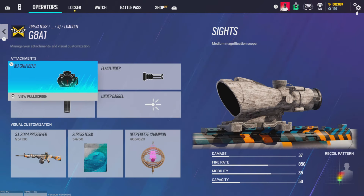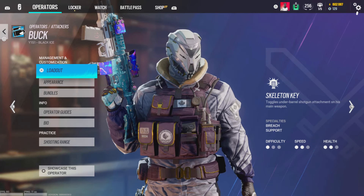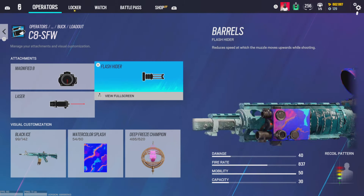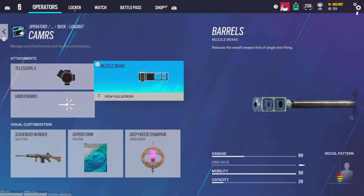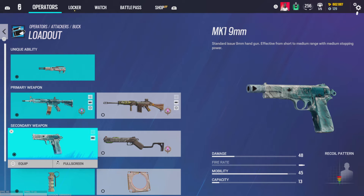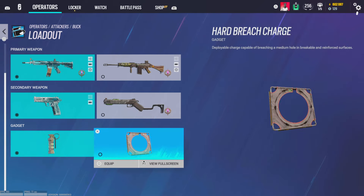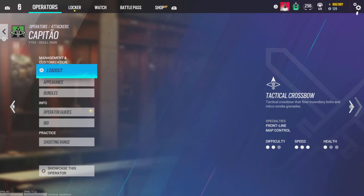Buck — I love the headgear for this operator. I'm running ACOG, laser sight, flash hider on the AR. For the C8-SFW I'm running telescope A and muzzle break, and muzzle break on the pistol as well. Gonne-6 of course has no attachments. I'm running flashes sometimes — depends on how I'm playing, depends if I run hard breaches or something. For Blackbeard — I don't even want to go there.